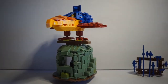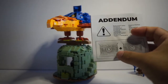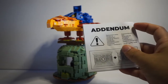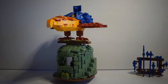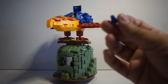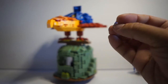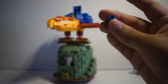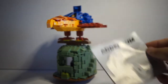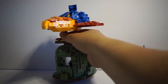One thing worth mentioning: there's an addendum bag between bags 9 and 10 containing replacement parts for the small missile launcher pieces. The way they originally molded it doesn't have the right opening for the missiles, so they basically added extra pieces so the missiles will work correctly.